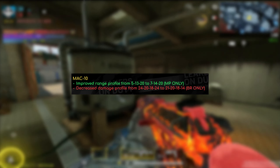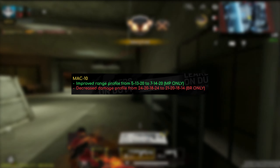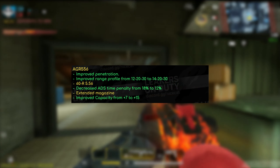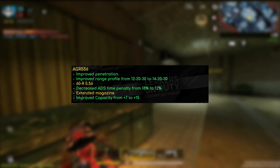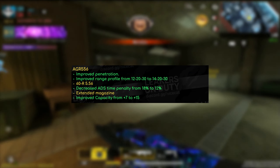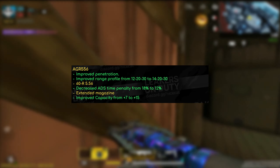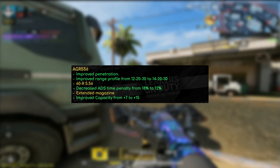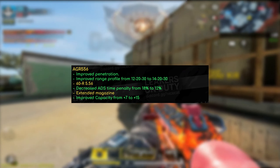For the Mac 10, at least in multiplayer, they improved the range profile from 5/13/20 to 7/14/20 — an increase of about two meters within the first range and one meter within the second, which could help a little. As for the AGR 556 SMG, they improved penetration, improved the range profile from 12/20/30 meters to 14/20/30, and for the 30-round 556 mag decreased the ADS time penalty from 18% to 12% — so it's going to be a little quicker. For the extended magazine, something I've been asking for quite a long time, they also extended it — I believe it's going to make it a 40-round mag. You're going to have a lot more ammo if you choose to go the SMG route for the AGR.